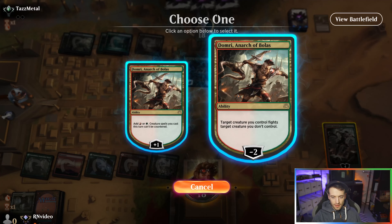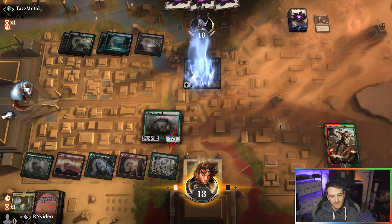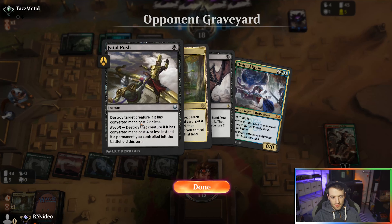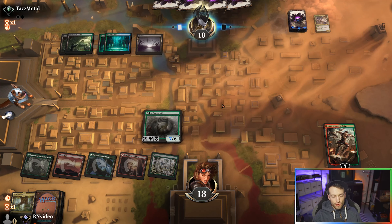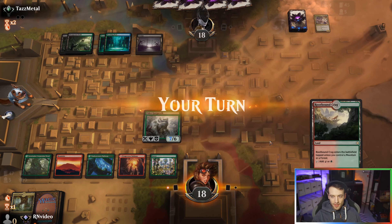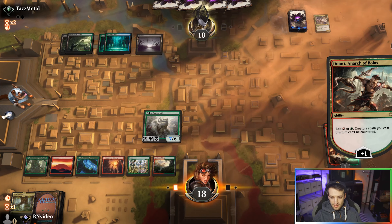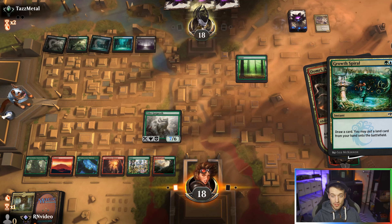Elder Gargaroth — let's do some fighting here, friend. Nice. Fatal Push is four or less so Gargaroth is free from Fatal Push, and they don't have an Uro. I'll put it on top. It can be Gusted but can't be countered though. Oh, they're cycling, they're digging.